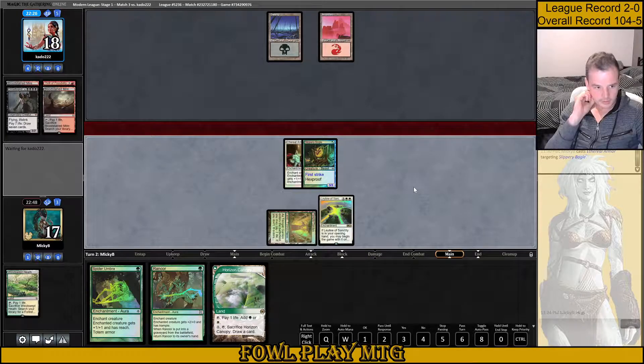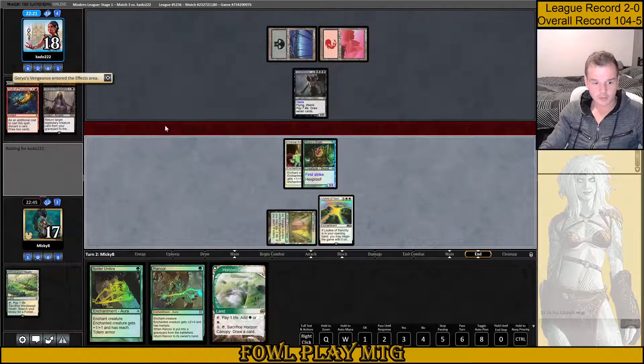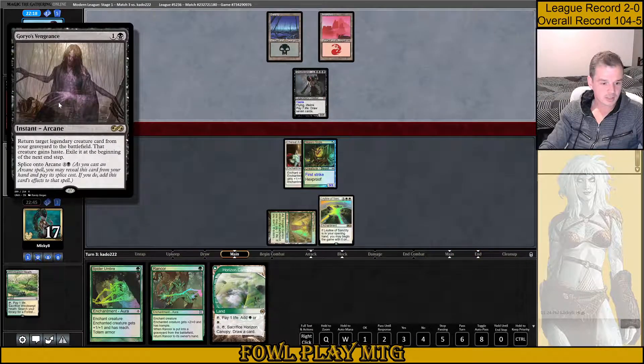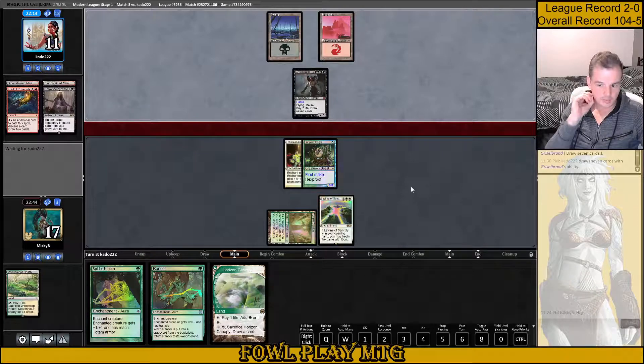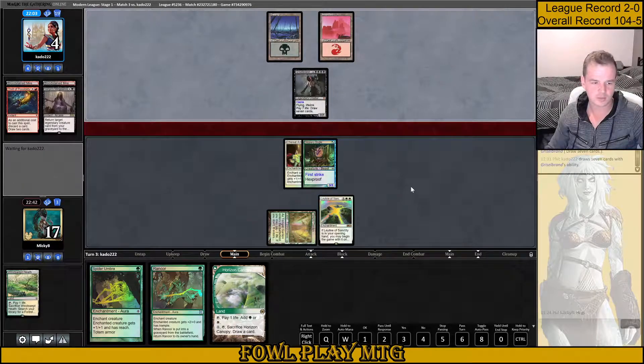I don't want to attack and lose my creature here. If we draw Daybreak Coronet, we have a 7-7 Lifelinker here anyway. There's the Goryo's Vengeance — Griselbrand is back. Exile at the beginning of the next end step, so they do that in our end step. They have an entire turn to attack with it, draw cards, gain life, all of that. I'm not too concerned because they haven't done anything else meaningful other than just get Griselbrand out. They can't Borborygmos us. I don't know how this deck wins outside of Griselbrand just attacking. I think they can Entomb and bring it back from the Graveyard — I'm definitely looking for the full playset of Path to Exile and Rest in Peace next game.